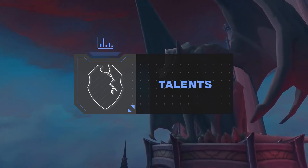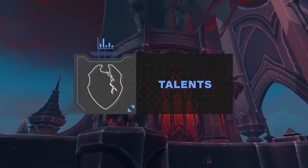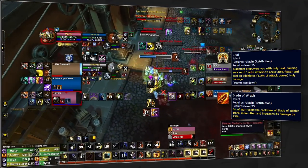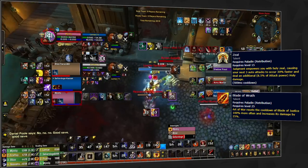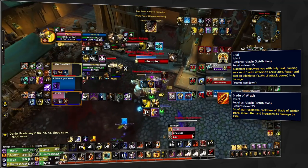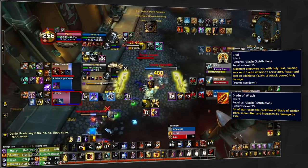Next up we're going to cover what talents you should be using, and this will differ slightly in 9.1 due to a handful of changes. First up, the level 15 and 25 row remains the same as the synergy between Zeal and Blade of Justice is just too good to pass up. Without going into too much detail, Zeal essentially gives you more auto attacks which in turn will give you more Art of War procs. Blade of Wrath then doubles the rate at which Art of War procs, making this combination of talents your best choice.